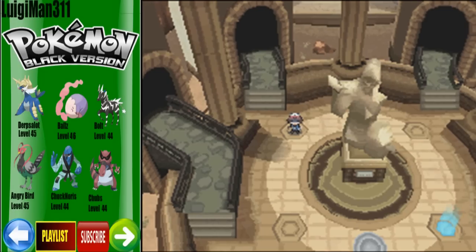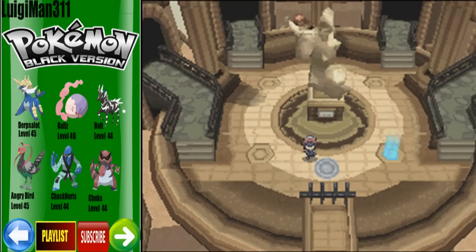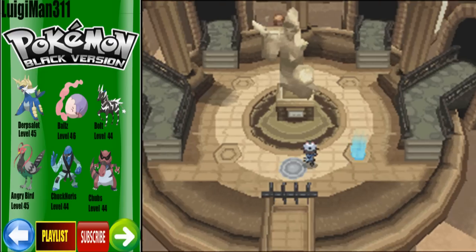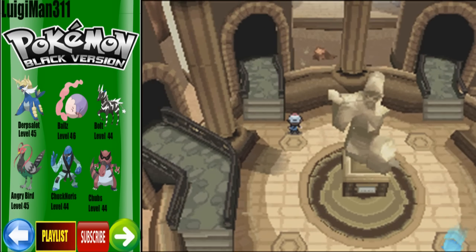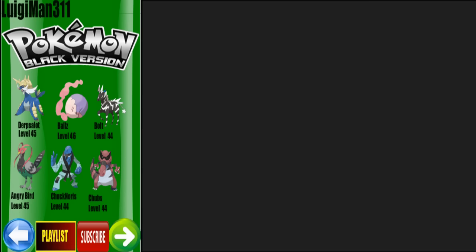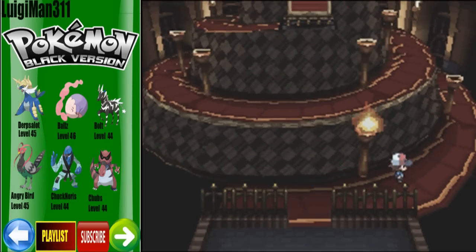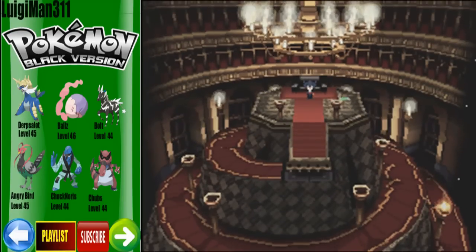Hey guys, it's LuigiMan311 and welcome back to more Pokemon Black. Last part we made it to the Elite 4, and we beat Elite 4 Marshal, the very first one. In this part we're going to be taking on Grimsley, the Dark-type leader. He starts off with Scrafty, so I recommend you put your Flying-type in front for the first Pokemon, then switch to your Fighting-type. We're going to start off with Angry Bird and then switch into Chuck Norris.